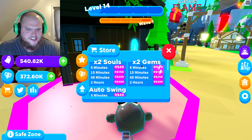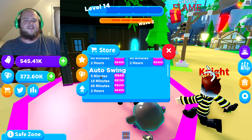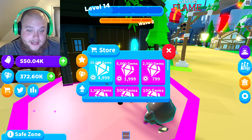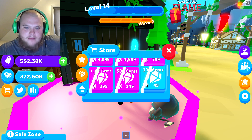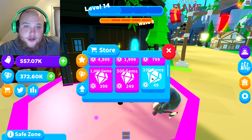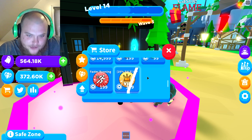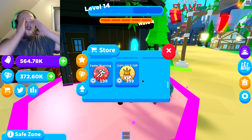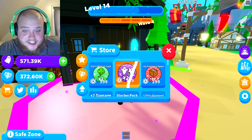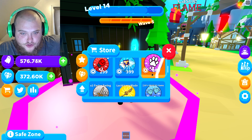Let me go ahead and check out the store here. We can spend some Robux to get double souls, double gems, auto swing. I don't know if I would get auto swing though - I think I would just get an auto clicker personally, but auto swing might do it faster. He gave me quite a few gems here to start. A hundred gems is what you get from my code - that's like 49 Robux worth for free right off the bat. So definitely be sure to go check this game out and use my code. There's also a sale going on - double damage at half price. Oh my God, this is really, really tempting.